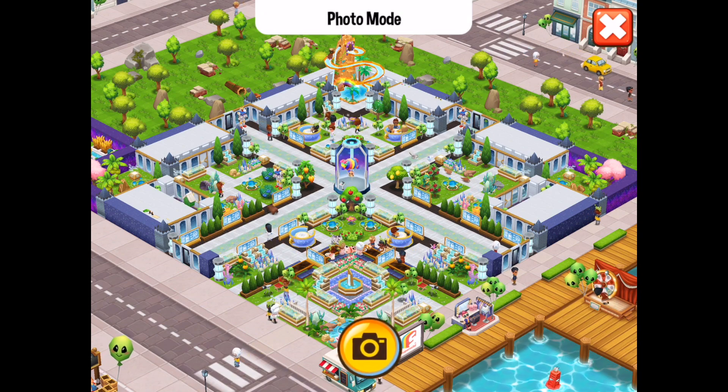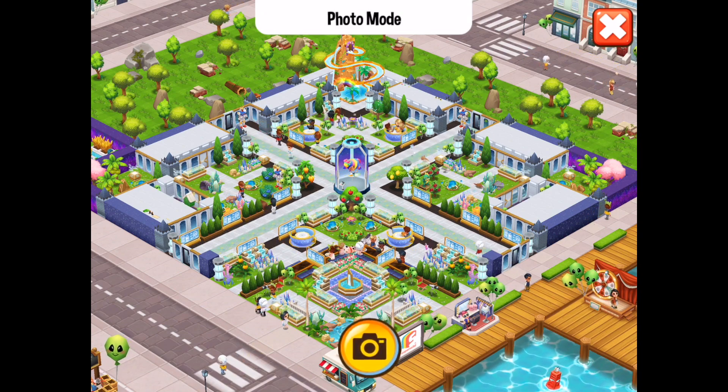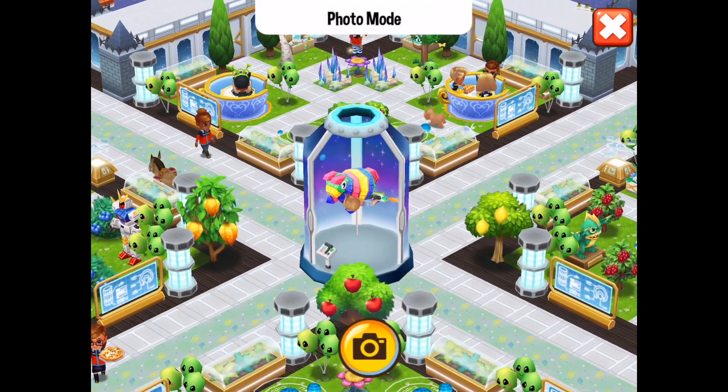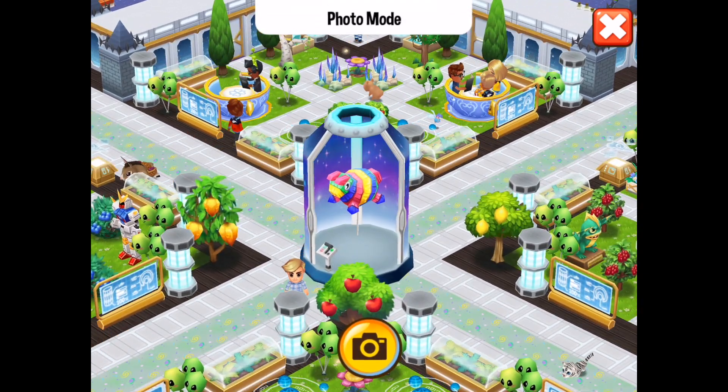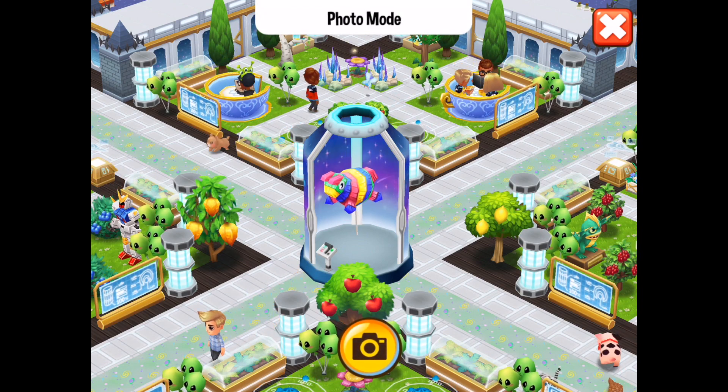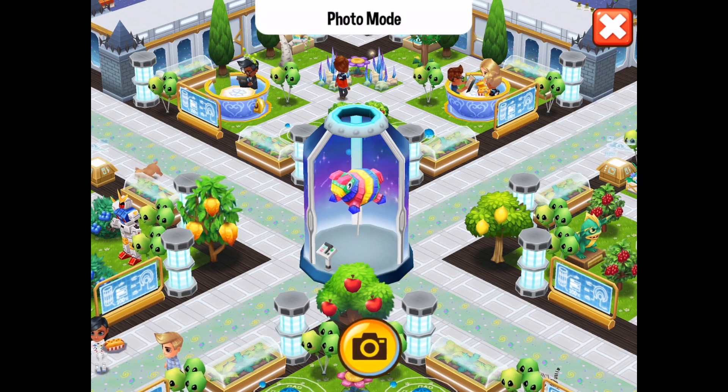I've got my young son next to me. William, what do you think? You like it. Do you want me to buy one of those? I can get that from my game as well. So, my son wants me to get the hoverboard. Okay, go away now. Go and have your shower.